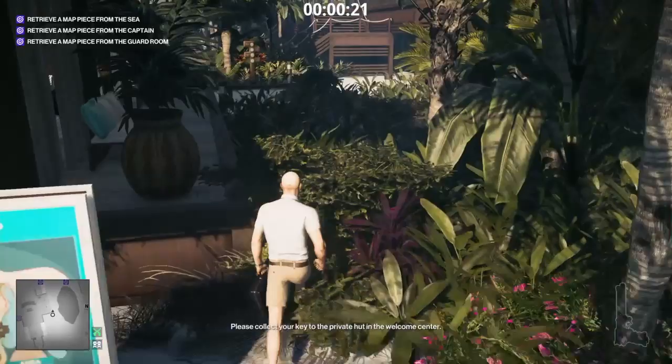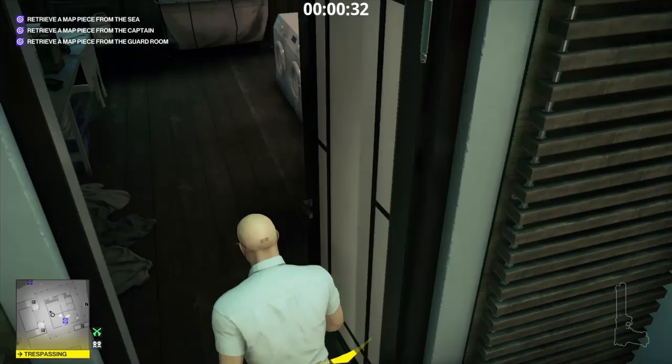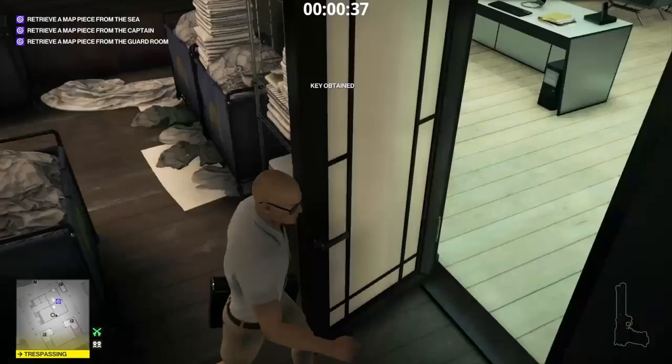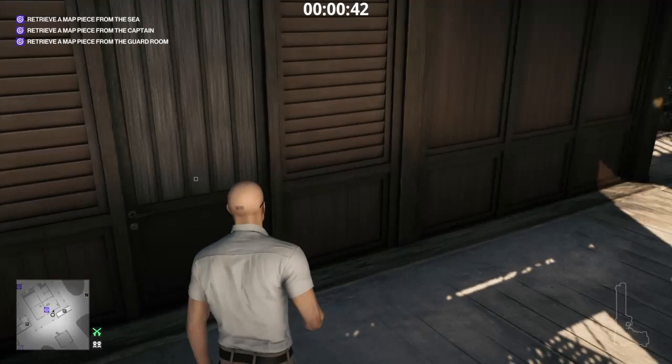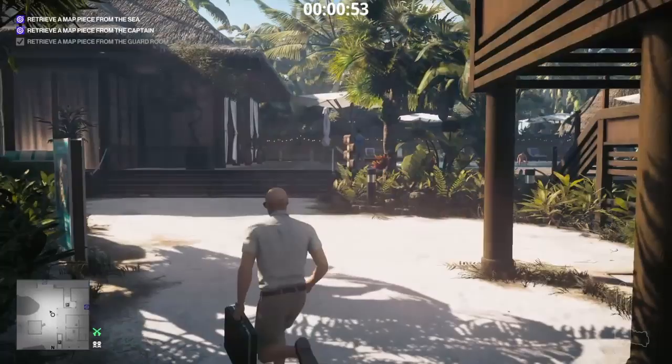You don't need the briefcase anymore — you can drop it anywhere you like, but I'm just keeping it with me. We'll come in here, grab the keys right there, come out the door, go into this door over here, unlock it with the keys we just got, and then grab the map off the wall.